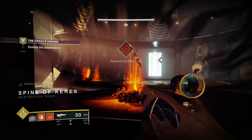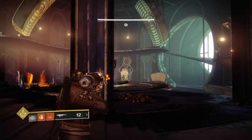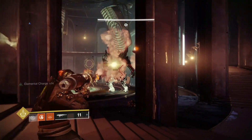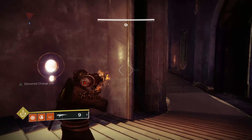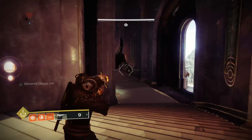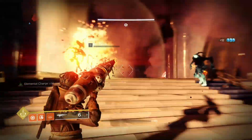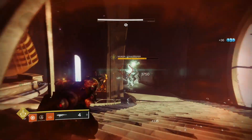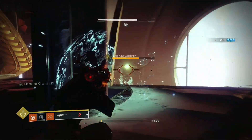We've got two huge Taken Ogres that we have to take out to successfully complete the mission. As we take the health down to a certain point, adds will spawn. Notice I'm holding the right trigger down and waiting to hear that click - as soon as I hear it I know I'm at fourth charge. This wasn't a particularly great run; I missed this guy a few times. There are about half a dozen Scorch Cannons in here so there's plenty of ammo, and if things get really tight I can always pull out the Thunderlord and take him out like a regular yellow bar.